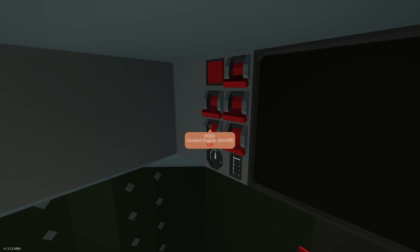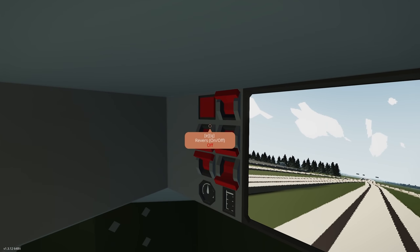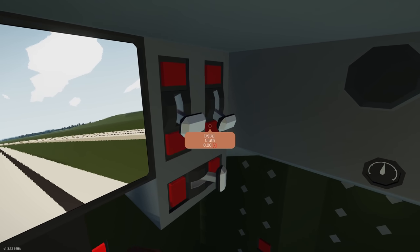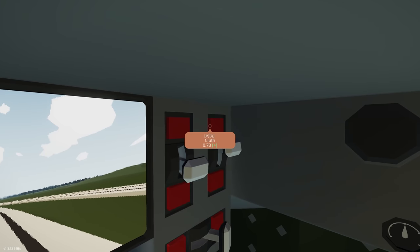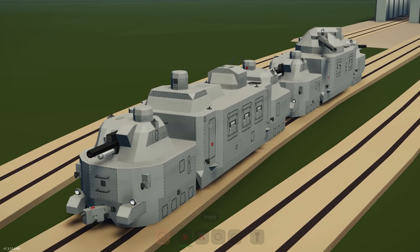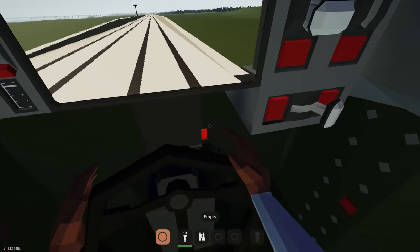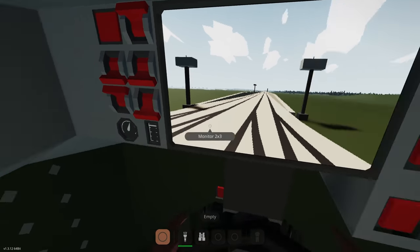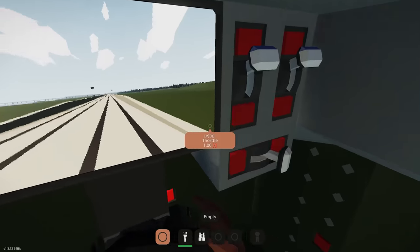Let's see the driving part: we've got coolant engine, camera three, camera two, camera one, starter on/off, and reverse. That's starter, throttle, clutch, and brakes. Increasing throttle and getting the clutch all the way up — you can see we're moving. Something seems loose with that tower at the back. We're going to stop here — it seems the engines have died. Let's get throttle down, clutch down, and brakes on.